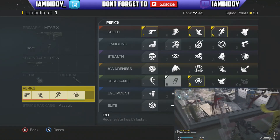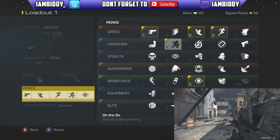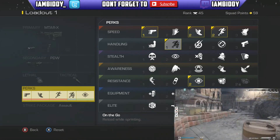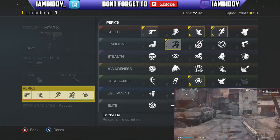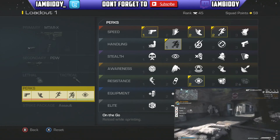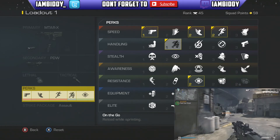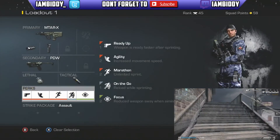Our fifth perk is On the Go, which is reload while sprinting. Some people might think it's a really stupid perk, but when you're trying to sprint away from an enemy or a long range gun fight that you don't want to be in, and you haven't got any bullets and you don't know what's coming around the next corner, you can sprint away and reload at the same time. Absolutely fantastic perk.